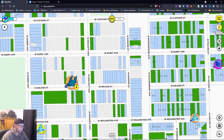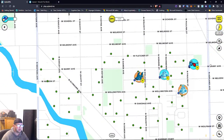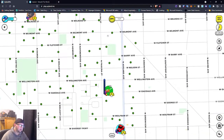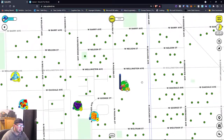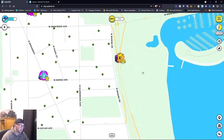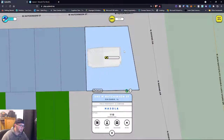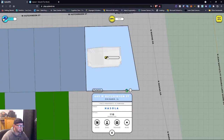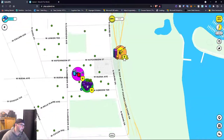Different players own different properties in Chicago. You can actually send your character to any property, but you have to send your character if you're trying to purchase it. Looking at one property, it looks like it already has a building on it — you can see something loading that says 'construction,' so it looks like someone is actively building on their property.